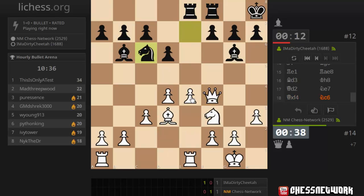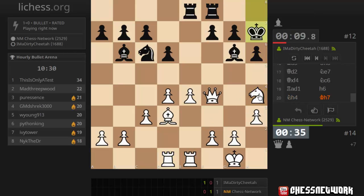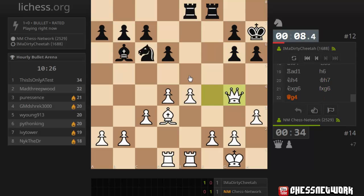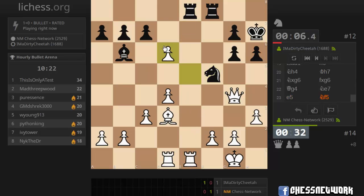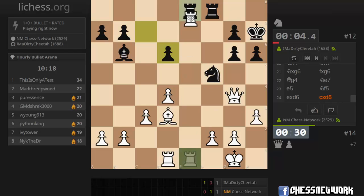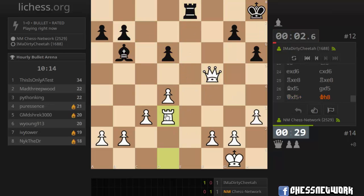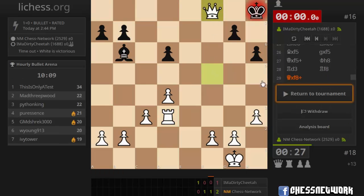Let's grab a pawn and centralize. Hunt down that light square bishop — they only have 10 seconds. Play here next. Focus on g6. Trade — their bishop isn't playing. Let's take the rook first, and then here. No back rankers. Do that.